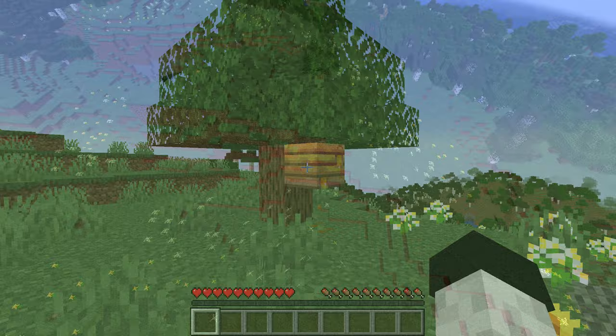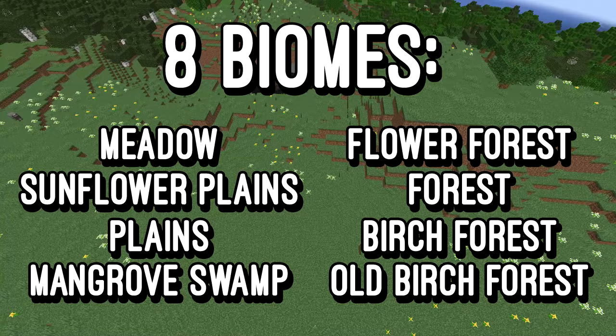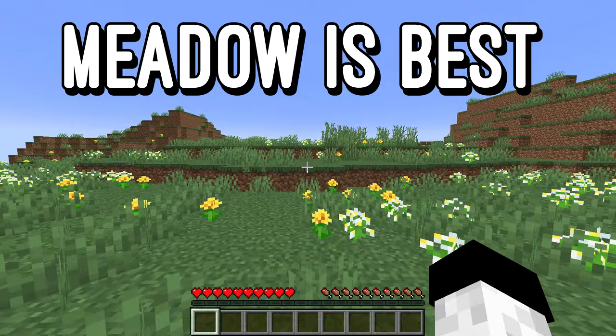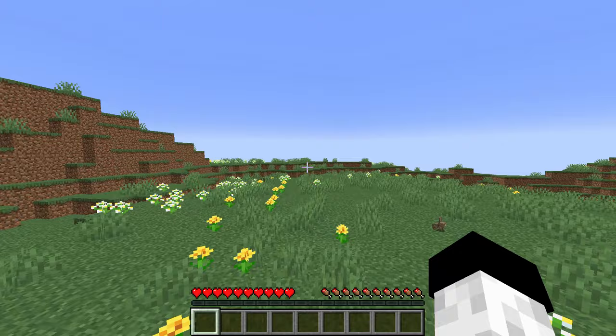First let's talk about how to find bees. There are 8 biomes in Minecraft where bees nests will naturally generate attached to trees. In order to find bees there needs to be a bees nest present. The meadow biome is by no exception the best biome for finding bees — all of the trees in this biome on both Bedrock and Java Edition will generate with a bees nest attached to them.